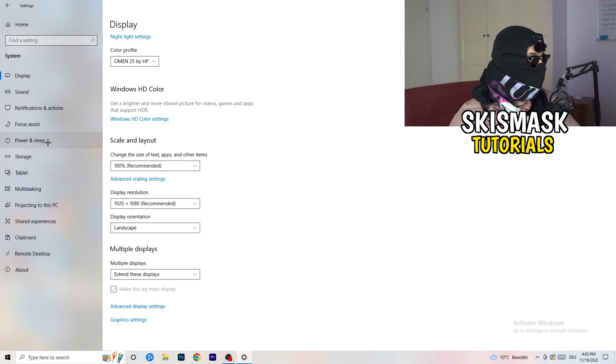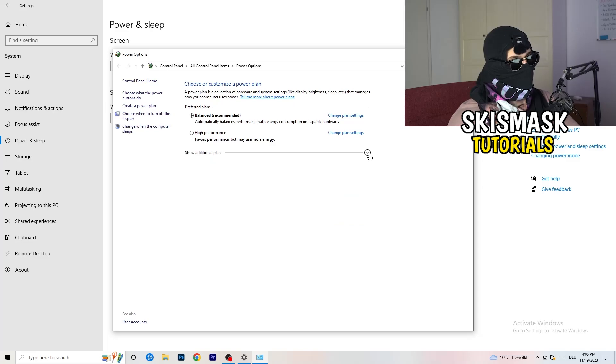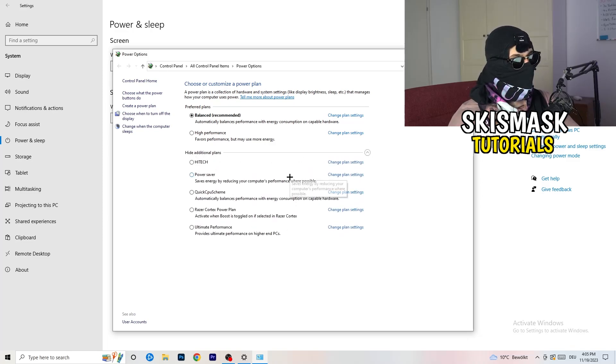Next, go to Power and Sleep in Settings. The screen and sleep options don't really matter here — what you want is Additional Power Settings on the right-hand side. Click the small arrow to expand all power plans. For me, Balanced works best, but you need to check for yourself. Try High Performance, Balanced, and Power Saver — test each one and see which gives you the best results.